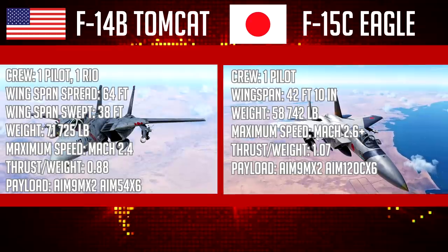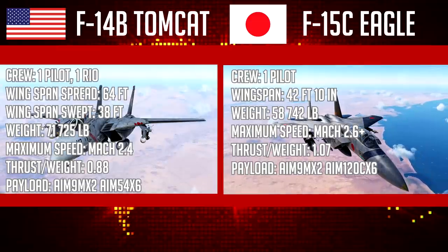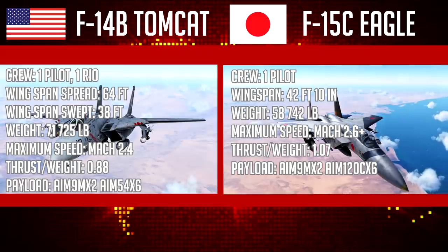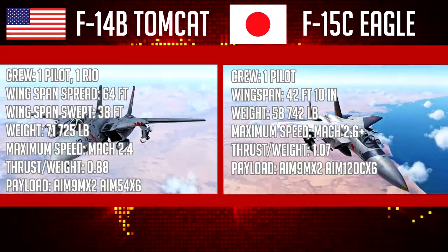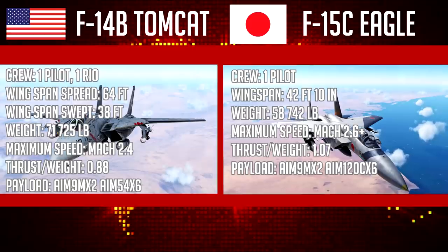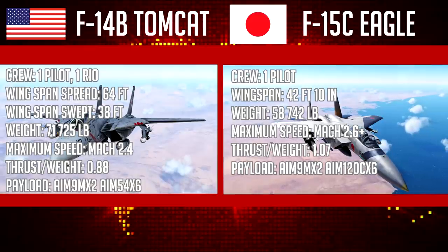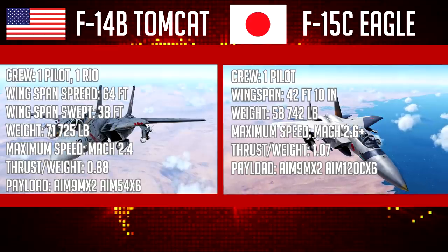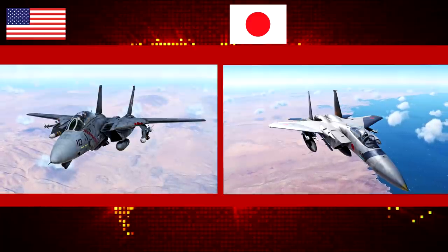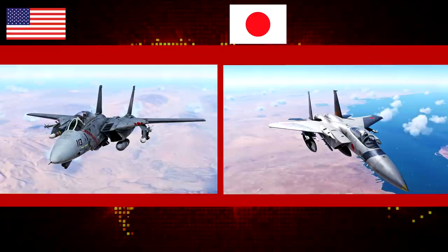Moving on to the F-15: crew of one pilot, wingspan of 42 feet 10 inches, weight of 58,742 pounds in this fight. Maximum speed is Mach 2.6 plus, with a thrust-to-weight ratio of 1.07. The F-15 is carrying two AIM-9M Sidewinder missiles and six AIM-120C AMRAAMs. Both aircraft are pretty heavy in this configuration with full fuel loads, so it's really a matter of getting rid of as much weight as you can before the fight begins.